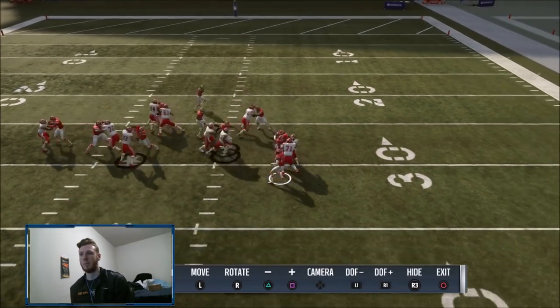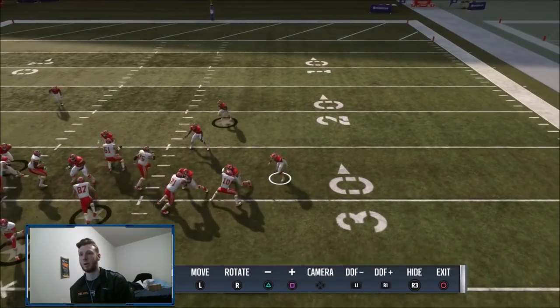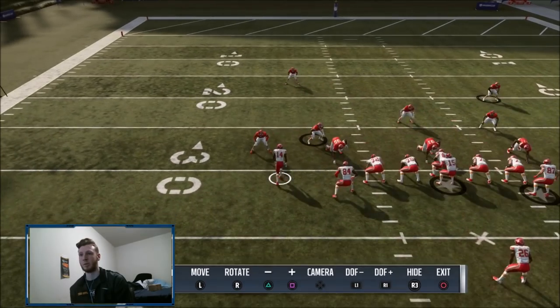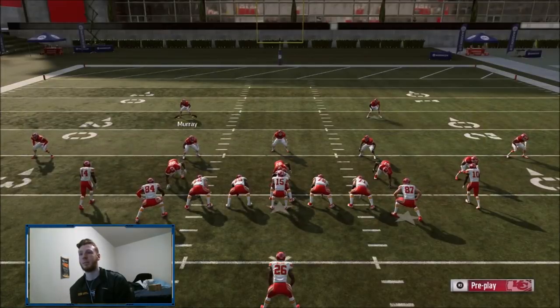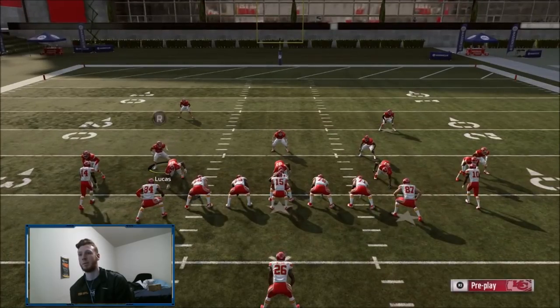This nickel comes around because in cover two the cloud flats are part of the run fit - they're not going to run away from the run, they're going to come down and play it. That's the best part about cover two - since I'm manning up the safeties, every single player is going to be in the run fit. Let me try to shoot this gap perfectly for you guys this time.